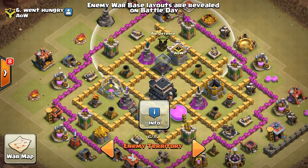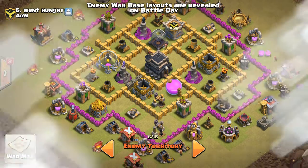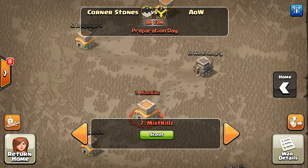It's garbage — only 2 air defenses, what is this? So I'm probably gonna attack this base. Literally look at this garbage base, it's so bad. I'm gonna show you number 7 — I'm probably gonna attack number 7 also.